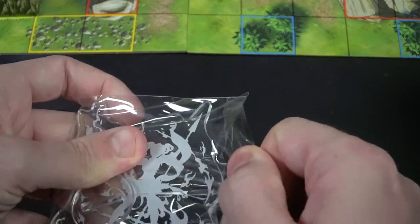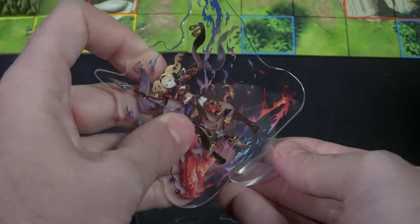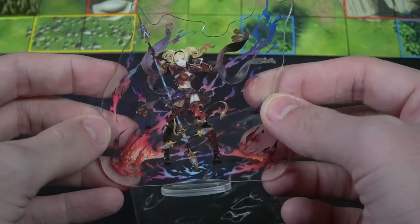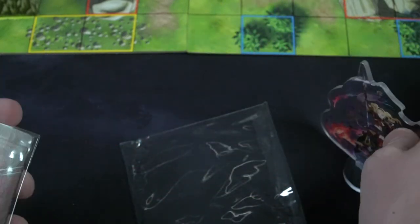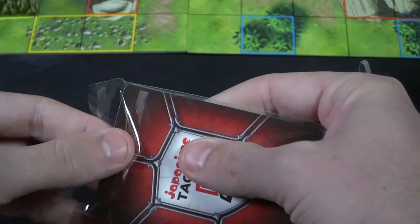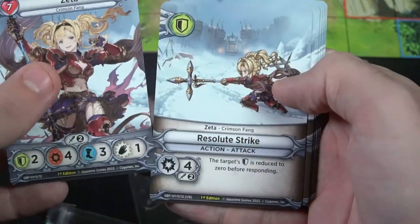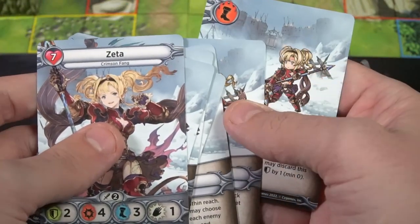These characters are interchangeable with the base game characters and allow you to play with multiple characters when you get both base game sets. Now I have four purple characters and four yellow. The other box comes with blue and red so you can play teams with multiple players — up to four players with the base games. Additional characters are available if you pick up the full box set.